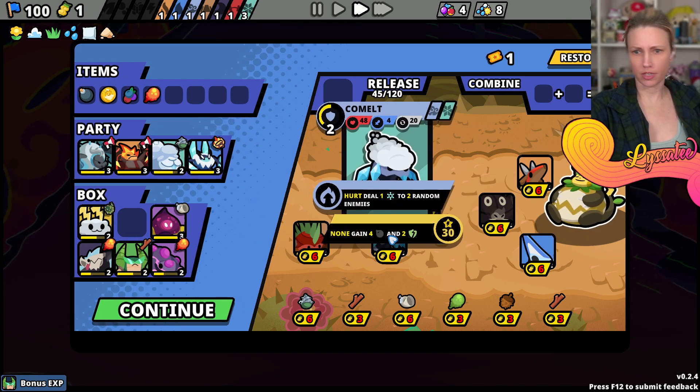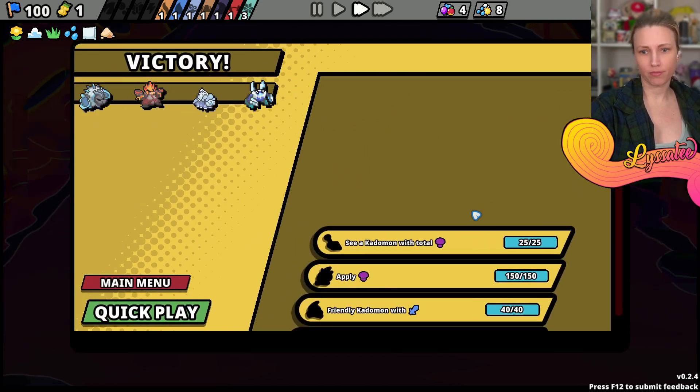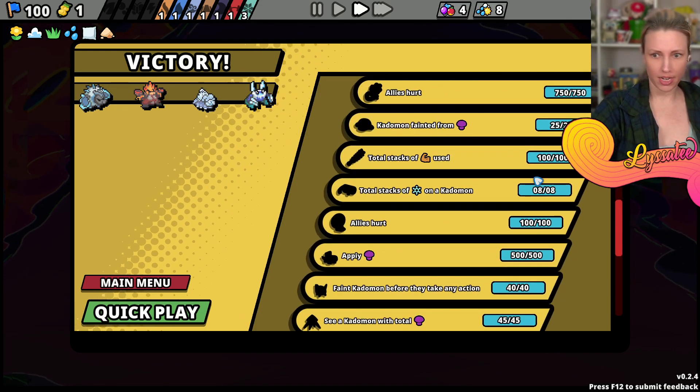Let's restock and see if we can upgrade. We can upgrade Stagnant. What is this? Omblet - oh, co-melt! Hey - victory! I did it, I did it!